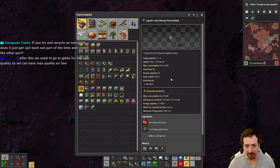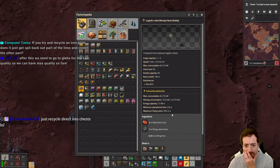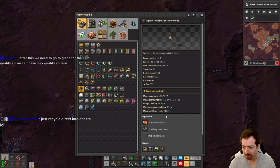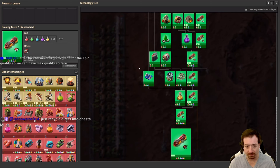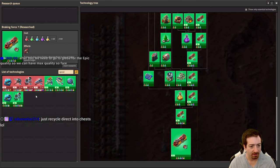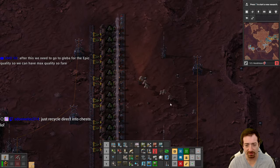We could even start making higher quality bots that can fly longer without charging. When do we get more bot speed upgrades? We'll get faster bots once we're done here on Fulgora — that seems kind of nice.